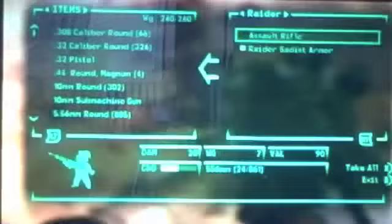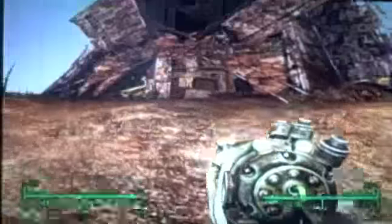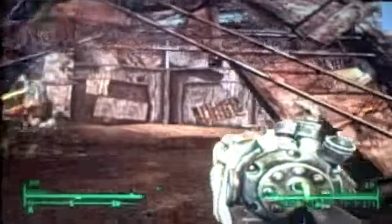So now you're here pretty much. We're just outside Megaton and I got some ammo off him. You pretty much go over to those doors and it'll let you in.